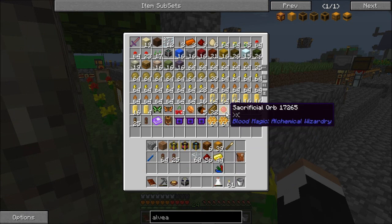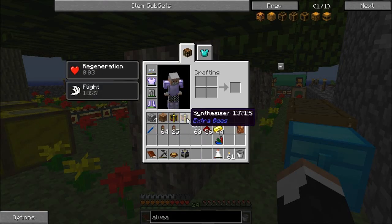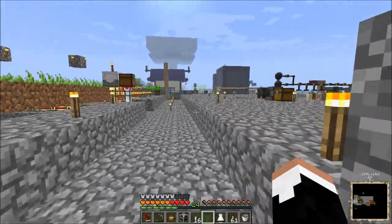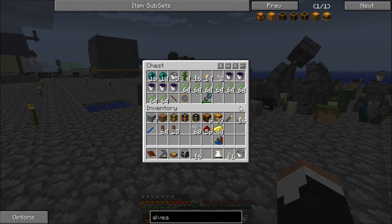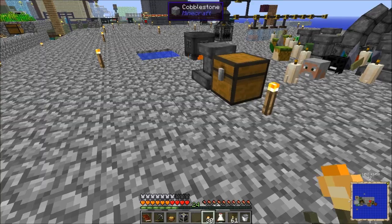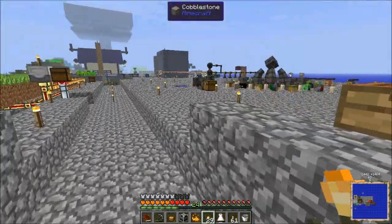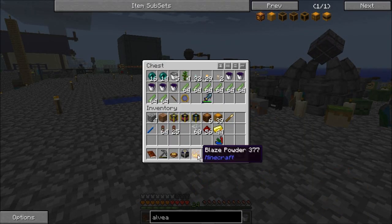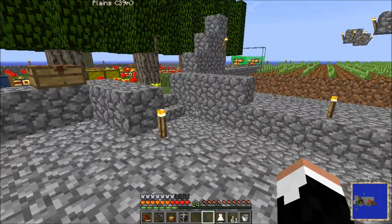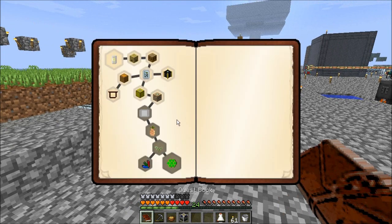I'm trying to get the next tier orb. Come out to bee land and I'll give you mine. I got 16 cinder pearls and 16 shimmer leaves. Cinder pearls turn into blaze powder if you break them after planting — so that gives us an unconventional, somewhat renewable source of blaze powder.